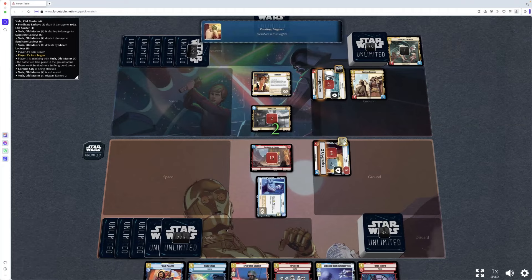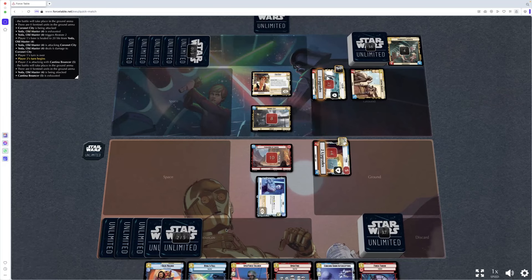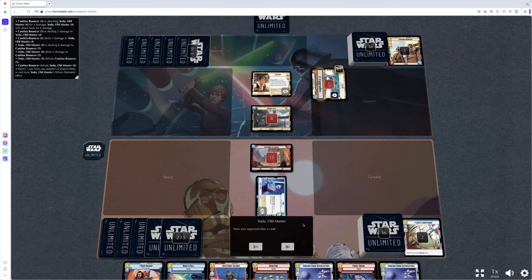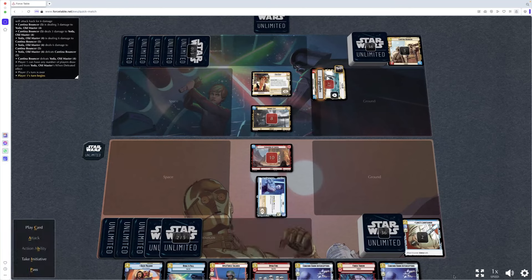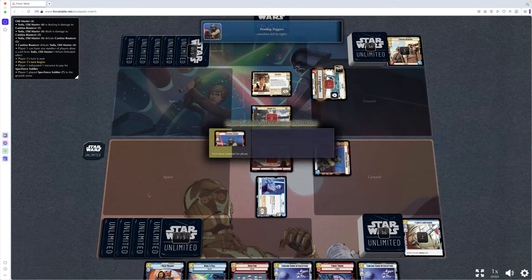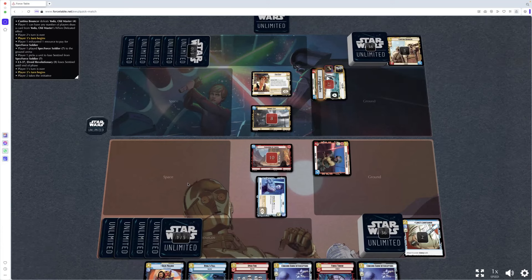Have a bit of Restore — thank you very much. Yoda draws a card when defeated — not going to give the opponent a card. Five damage taken — still got two resources left. Play a card, bring out SpecForce Soldier — loses Sentinel, okay, yeah, you didn't have Sentinel to start with anyway. Play a Force Throw but it won't work because I haven't got a Force unit. I know because I made that mistake on a previous playtest.